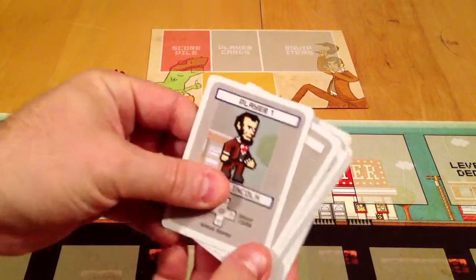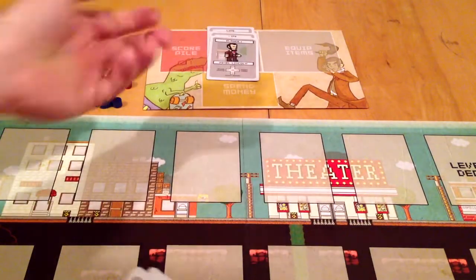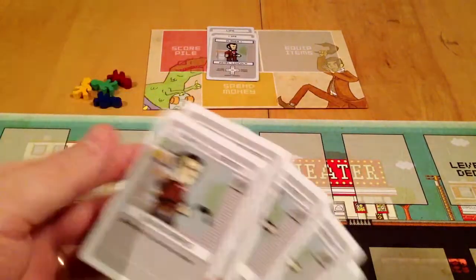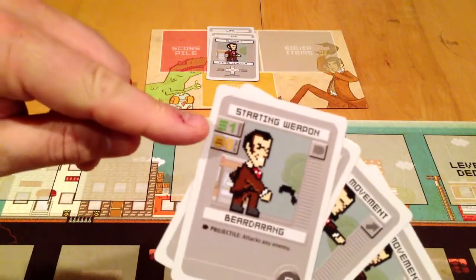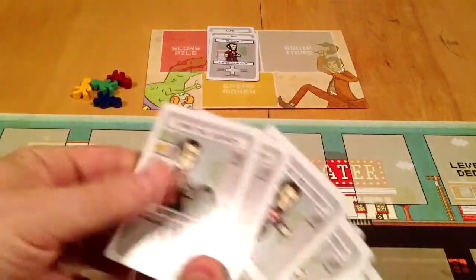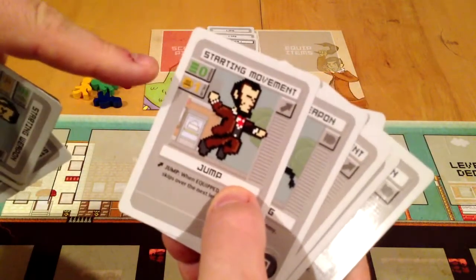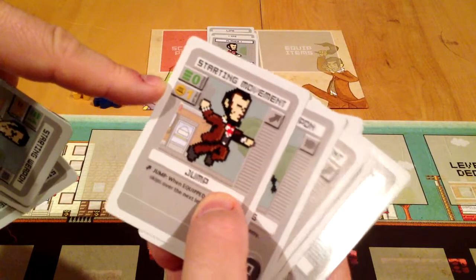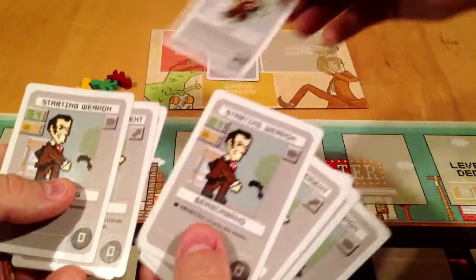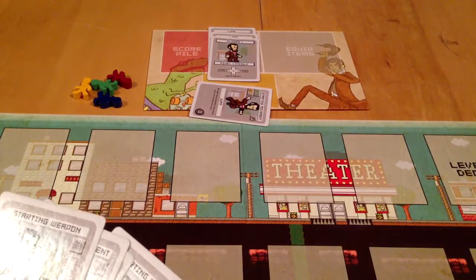Each person starts with a deck of cards: your player card and two life cards. If you lose a life, you take a life card away. Your starting hand, just like most deck-building games, includes a beard ring — power of one, not worth any gold, and as a projectile it can attack any enemy, even ones further in line. You also start with a jump card — no power, one gold value — which lets you jump over the next card, or use it to buy something.